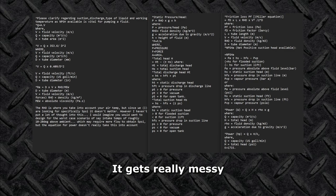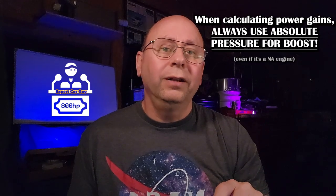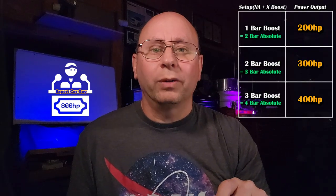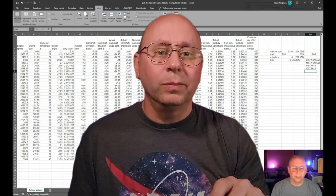If you really want to confuse yourself, play that game in PSI — it gets really messy, and you'll totally understand why we use the bar pressure scale instead. When calculating power gains, always remember to use absolute pressure for boost, even if it's a naturally aspirated engine. By doing this, everything scales properly. Our ECUs and our car do this thousands of times a second using absolute pressures and are able to accurately calculate the fuel requirements this way. And if you've watched our last video, you'll understand that the fuel requirements or injector duty cycle can be directly calculated back into a horsepower number.